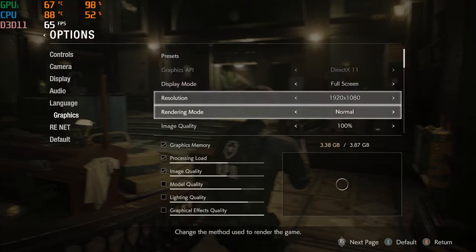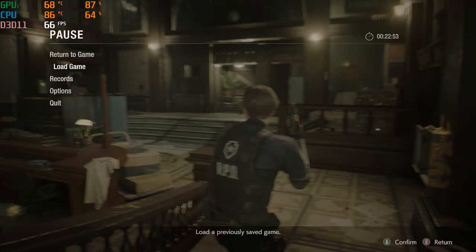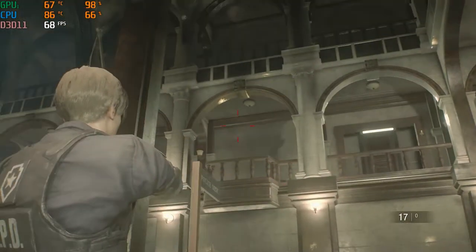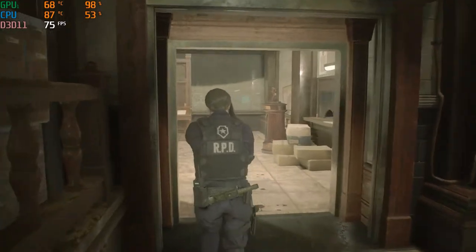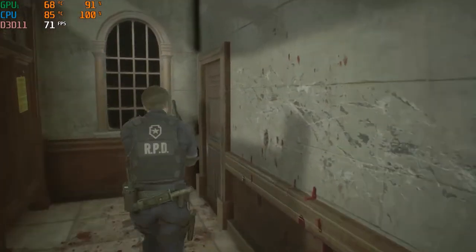I confirmed everything on high and we got the frames you're seeing in the corner — about 60 or higher. You could put on vsync and just run a constant 60 if you wanted to. I'm doing this video for a lot of people I know who are Resident Evil fans. When the Resident Evil 2 Remake came out I was like, oh my gosh, the graphics are really really good — and they are.